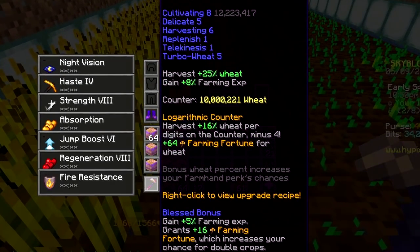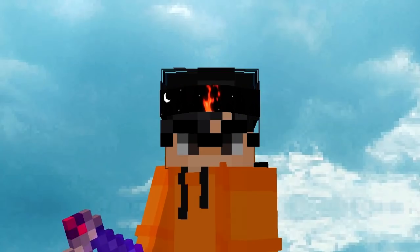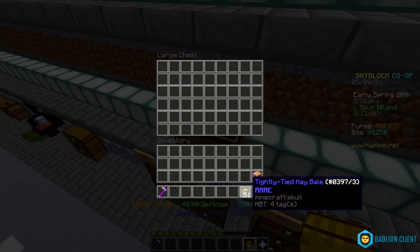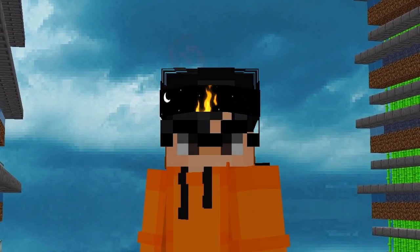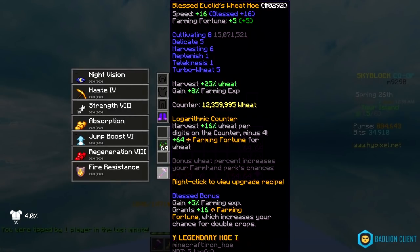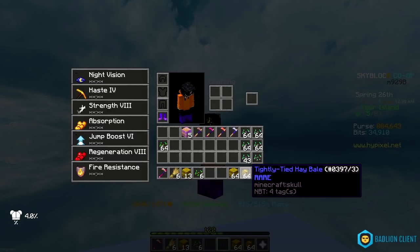10 million wheat. And there it is — legendary hoe! But obviously I'm not stopping here. I need to craft a tier 3 for it to be mythic. And now I have 51 tightly tied hay bales in total. I still need 13 because I want to farm at least one stack by myself. I was not expecting this, but it took an extra 2.3 million on my wheat counter in order for me to get a full stack of tightly tied hay bale.